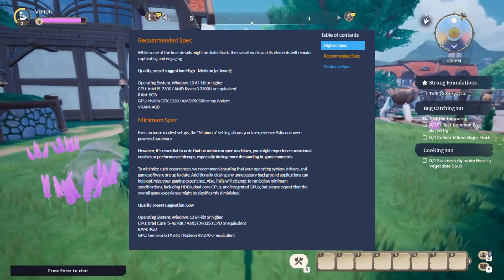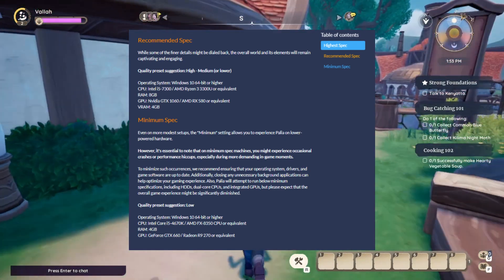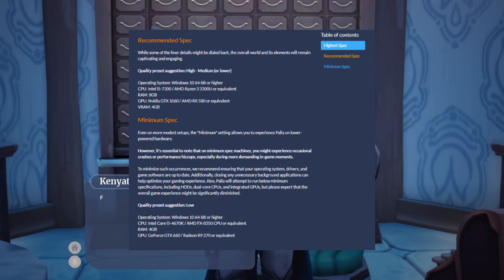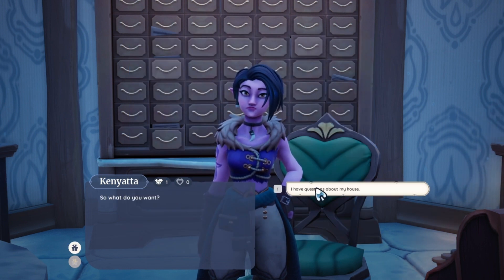Now let's take a look at the minimum spec, and this is where it gets a little goofy in my opinion. They suggest Windows 10, Intel Core i5-4000 series, or an AMD FX 8350, 4 gigs of RAM. And here's the crazy one — GeForce GTX 660 or the R9-270. Those are some really low-end graphics cards.